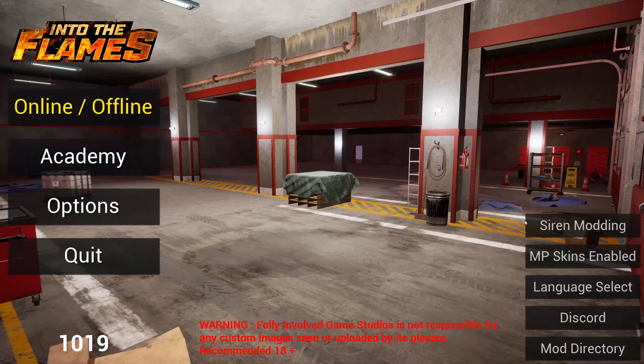Click 'Enabled' and whenever you join a game you'll be able to see whatever other skins players have uploaded. There's a disclaimer: we're not responsible for any custom images. If anyone uploads vulgar images, we will be putting our reporting system in place to permanently ban them from playing Into the Flames, and it'll put a Steam game ban on your account. With that enabled, we'll go ahead and load up the academy for demonstration purposes.